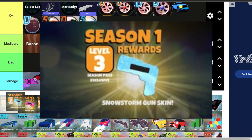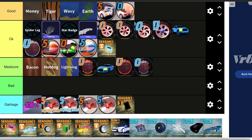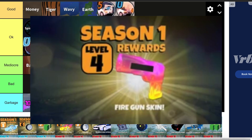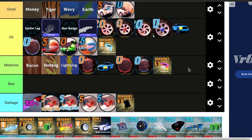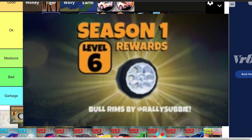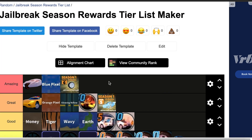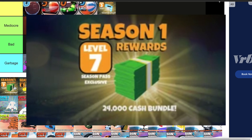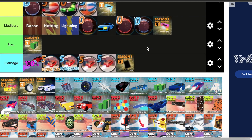Then we have the level 3 Gun Skin — this one's okay. I don't really care for Gun Skins, so I'm not going to be rating them particularly high. Up next, we have the Fire Gun Skin — this one's mediocre. Then we have the Snowstorm Vehicle Skin — I really like this one, this is great. Then we have the Bull Rims by Rally Subby — I'm going to put them in Amazing, I just love these rims so much, they look great.